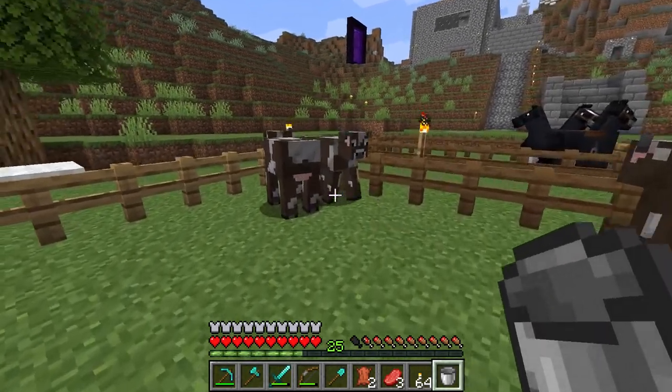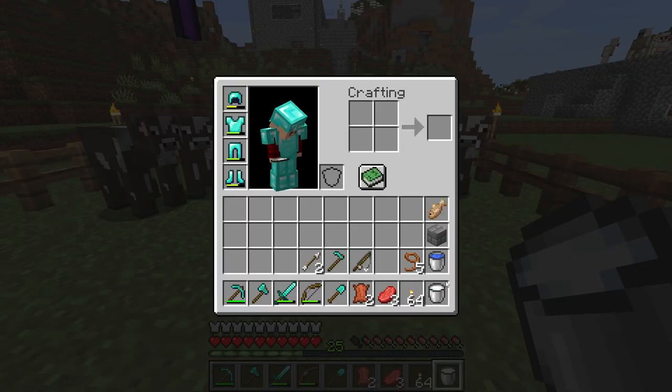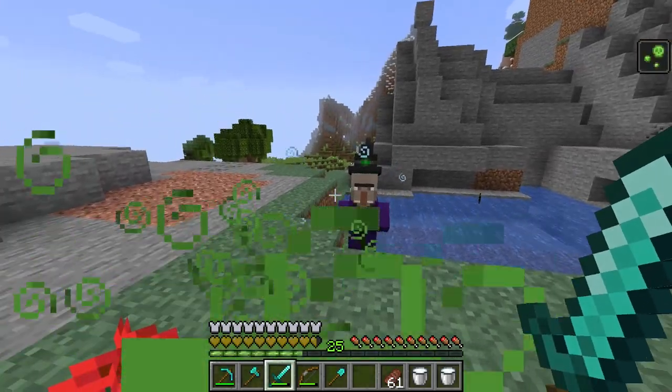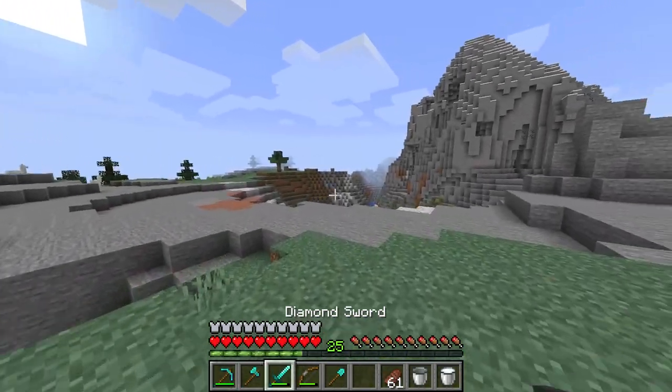Not only can you kill the cow for raw beef and leather, you can also use an empty bucket to milk the cow. Milk can then be used for making cakes as well as drinking to remove any negative status effects such as poisoning.